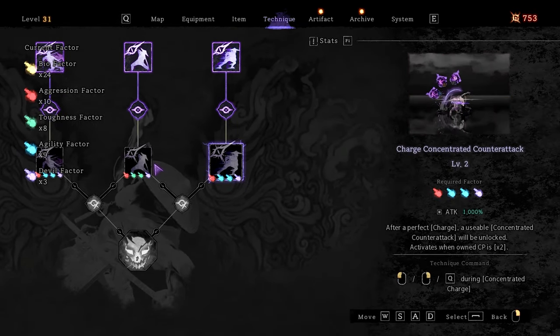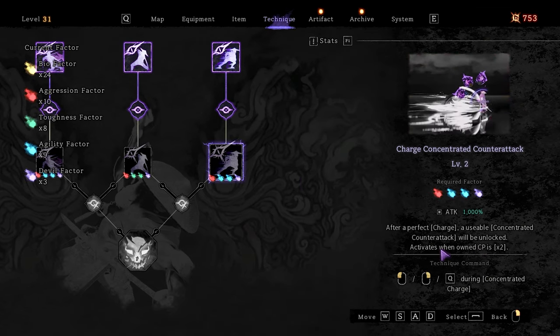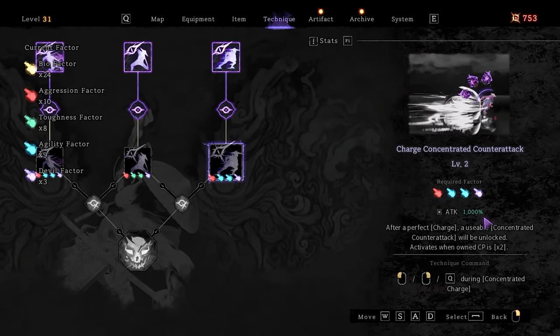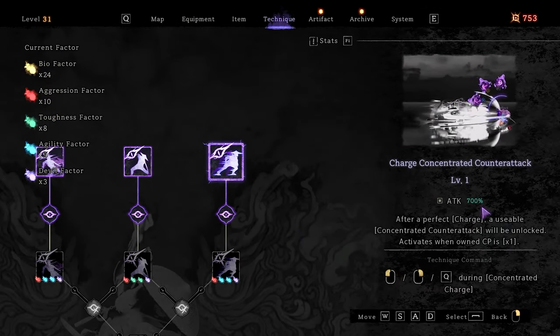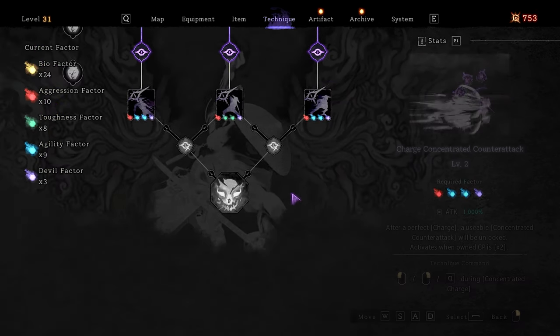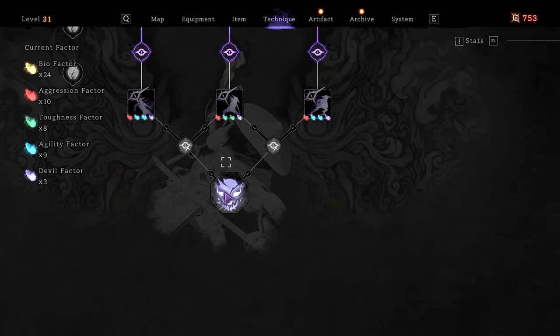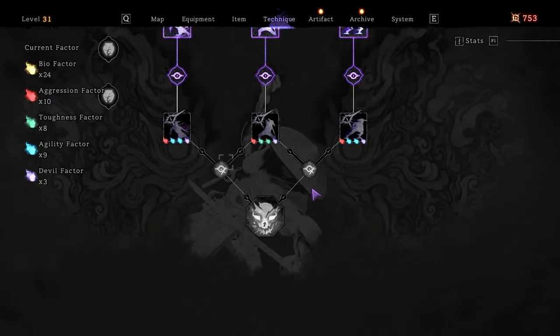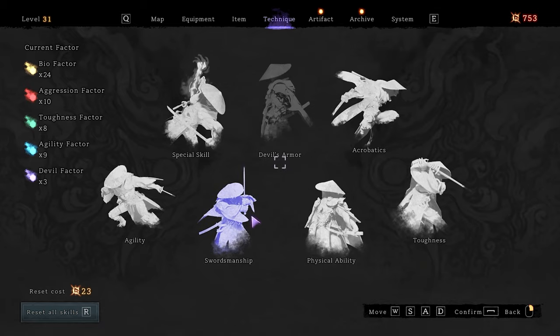I recommend you don't upgrade these ones, because activating it will consume 2 CP instead of 1, and the damage output is 1000 instead of 700 — so it's not doubled. And even if you get onto the next one, it will make your attacks generate a CP. It's good, but imagine how many points you need to invest — you're gonna lose 1, 2, 3 devil factors. To get onto this you'll need to go both sides, both sides again. Maybe this is a late-game skill, a late investment.